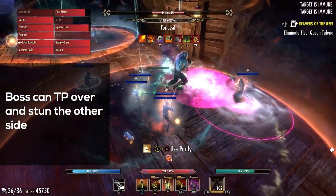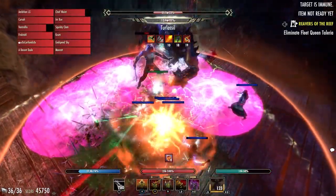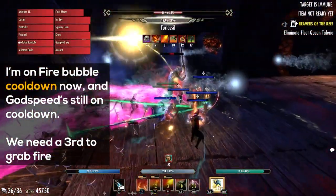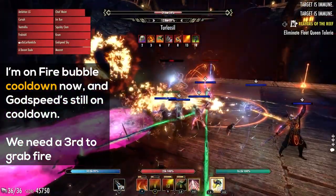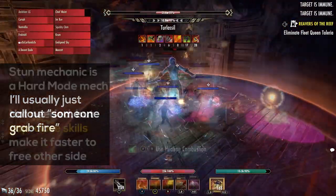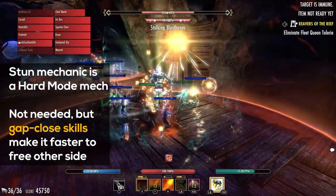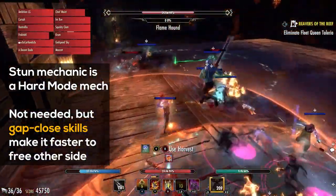Sometimes the boss from the other side will teleport over and stun everyone, like right here. I can't grab fire again because now I'm on cooldown, and Godspeed's still on cooldown, so we need a third person to grab it for us — I'll usually just call out 'someone grab fire.' That stun mechanic is one of the hard mode mechanics, but it's pretty easy. It's not necessary, but if the bubble person has any kind of gap closing skill, like Stampede, they can free the other side faster.